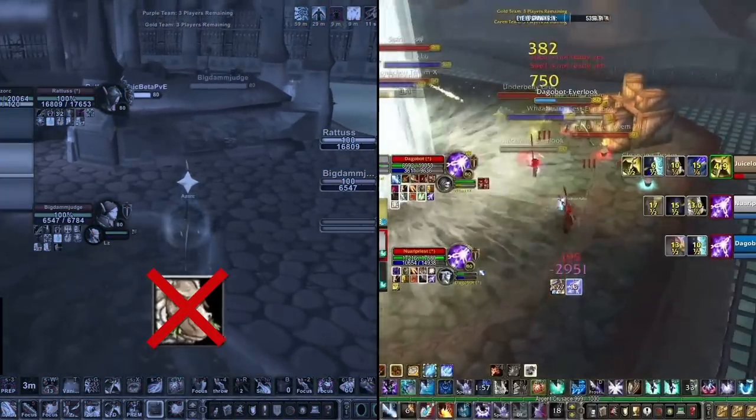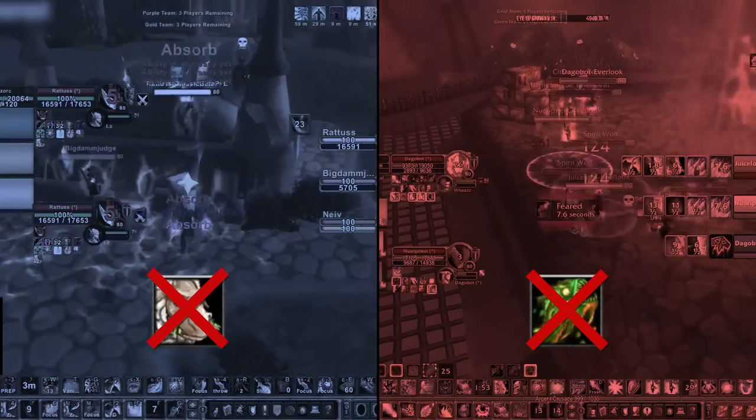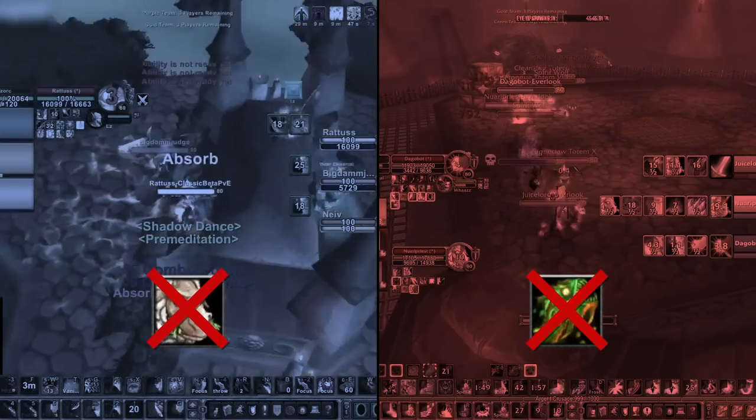Maybe you've been told to just stop the sheep, or all you need to do is kick chaos bolt and win. While these can be true at times, arena is never this black and white, and we're here to show you why.